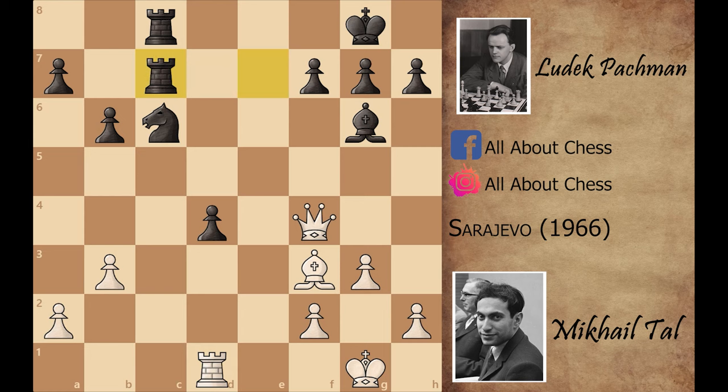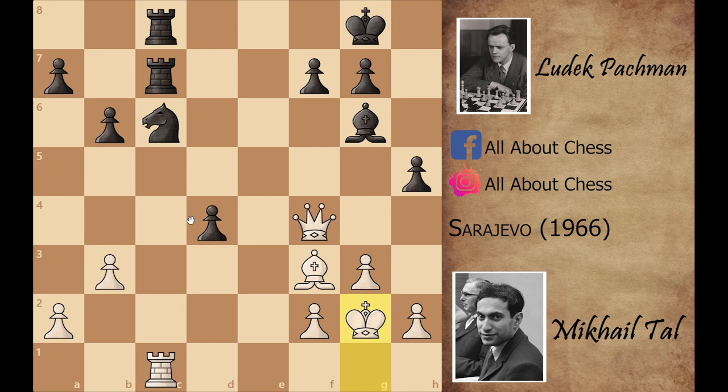Black played queen captures on d1 check, and after rook captures on d1, rook captures on c7. It looks like black can save the game with a rook and knight in exchange for the queen, but Mikhail Tal sealed the game with the stunning move rook to c1. Now black cannot win because the rook is pinning the knight and it's not easy to unpin it. Black played h5, but after king to g2, black resigned.